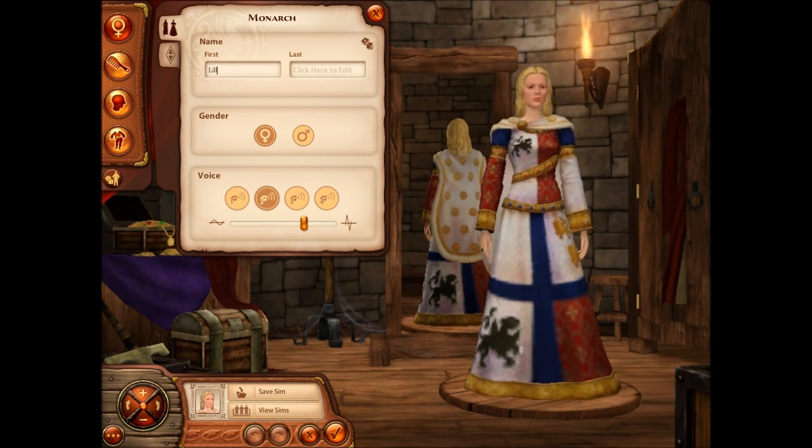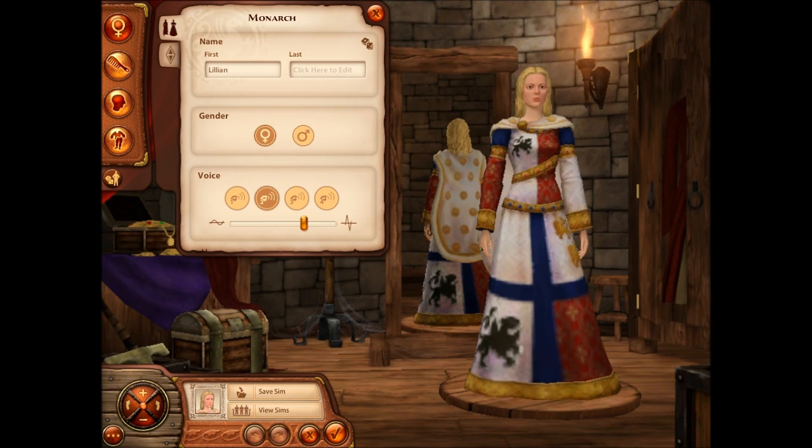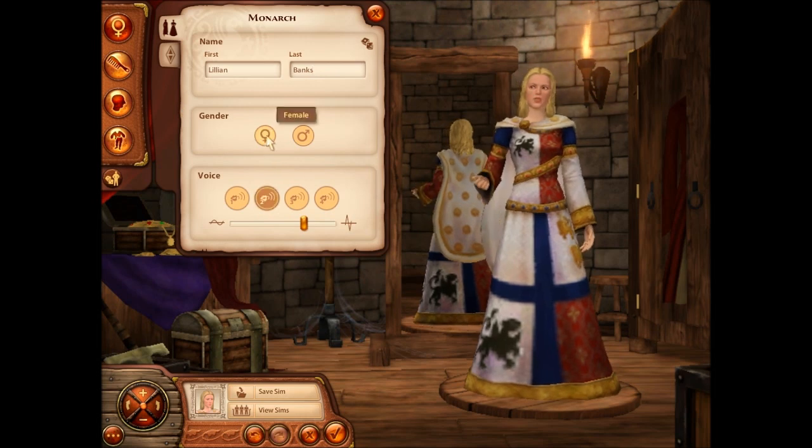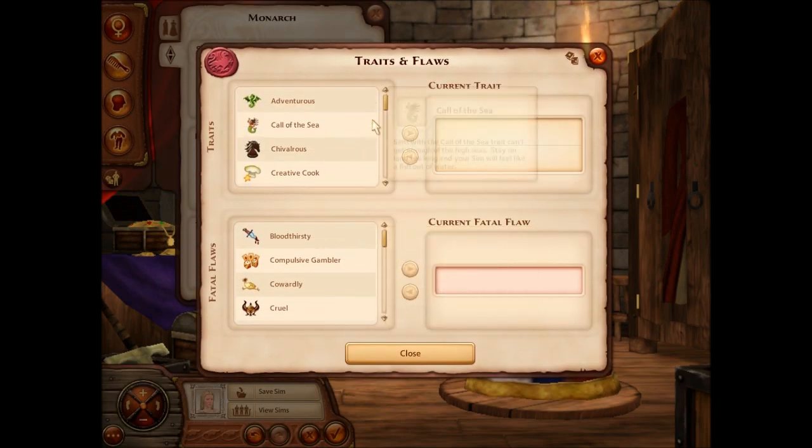So I'm going to name her Lillian Banks. The voice is fine, everything pretty much looks fine. I'm just going to thin her up a bit, and we're going to choose her traits. She gets two positive traits and then one fatal flaw. I'm going to name the kingdom Yorkshire — I think that's actually the name of a city or something, but whatever.